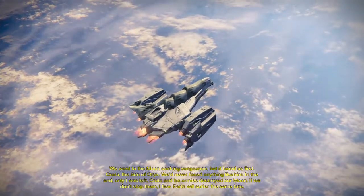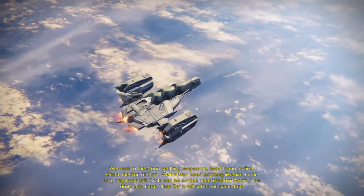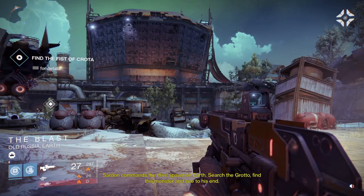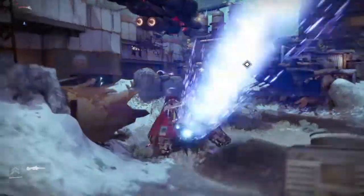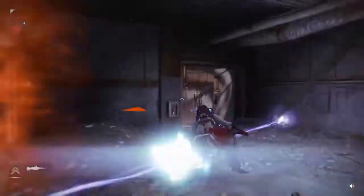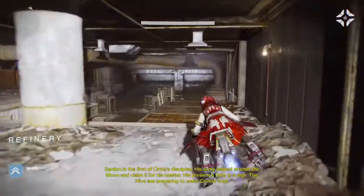I'm going to talk about speculations of what people think increases your drop rate. One of them is Black Wax Idol, and for some reason people can't read it — it increases glimmer only, it never says it increases drop rate. I'm pretty sure there's nothing in Destiny that increases drop chance on any item whatsoever, so whoever thought of this was mistaken — it's a myth.